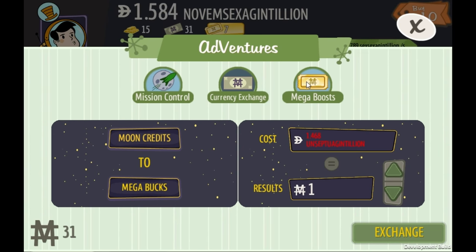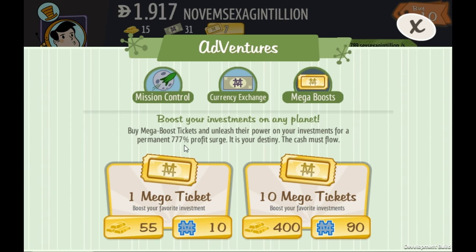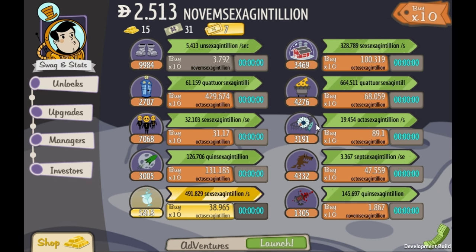The mega boost is a cool thing in the game — you can boost your profits by 777%. I could probably finish this really easily if I just boosted my amusement park, but I don't want to use up any more since I can just wait. Looking at money per second: our boosted oxygen is getting 491 sex-exagentillion, and the amusement park is getting 19 octo-sexagentillion — already way more than the boosted oxygen. By the end game, amusement park is really good, and other items nearby are at sept-sexagentillion and sex-exagentillion too.